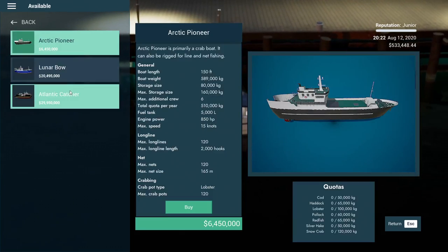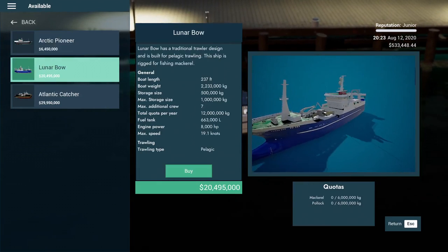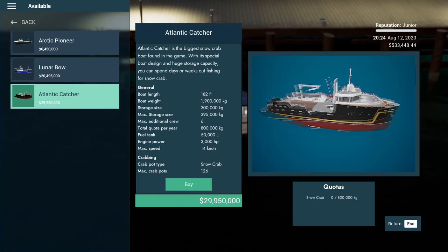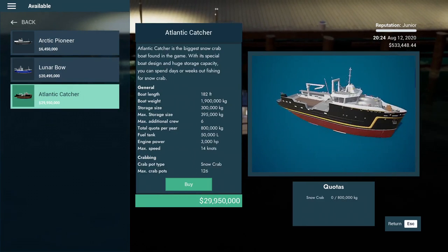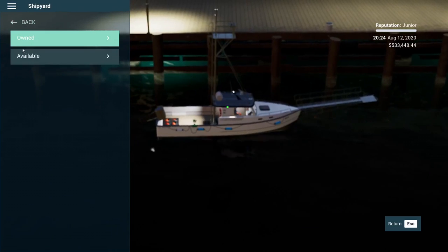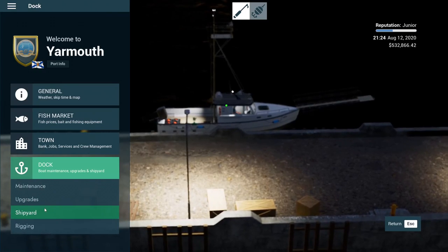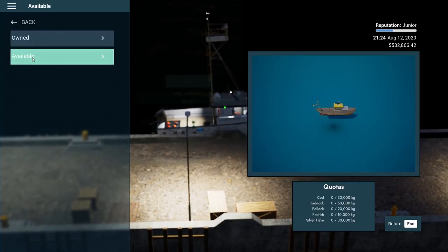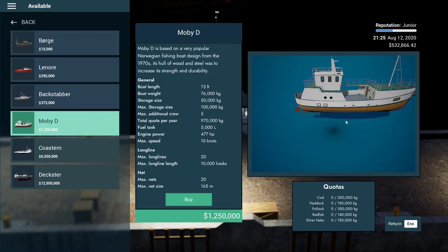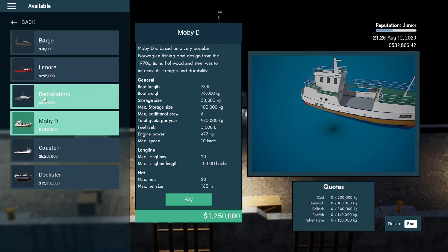Let's check available boats — the Lunar Bow: holy crap, 20 million! Clearly not all of them are bad. There are a lot of really cool boats in this game. One day we'll get there, but not today — 30 million is a bit much. So we're heading back to buy that one boat. Here we are — we have the Lenore available, and the Moby D is in here as well. There are some good boats out there to find.